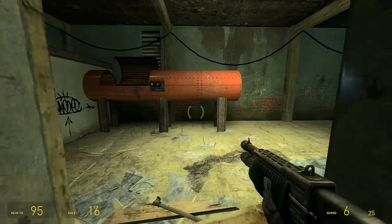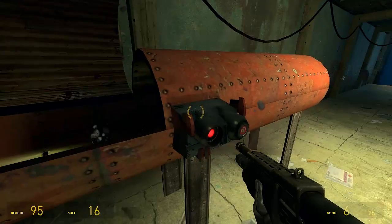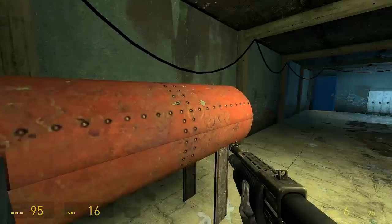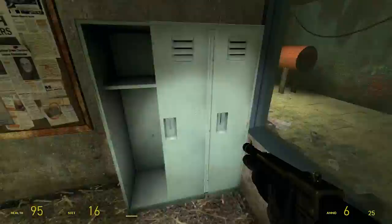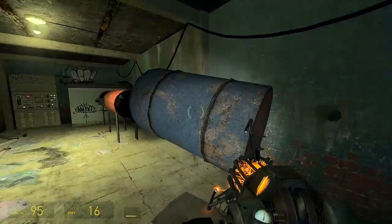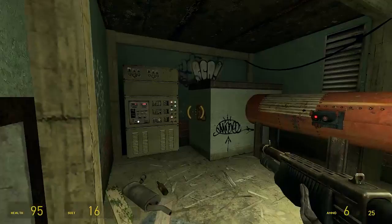Now we get to another one of his crazy puzzles that make absolutely no sense but are still really fun. We've got a locked door and some kind of contraption, and oh look — a barrel which almost exactly fits in here. I wonder what I have to do. Notice that the actual barrel of the quote-unquote gun is red, so again it stands out. We know that red is important. The button helps as well.